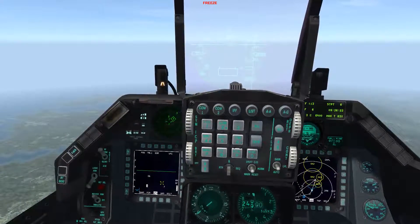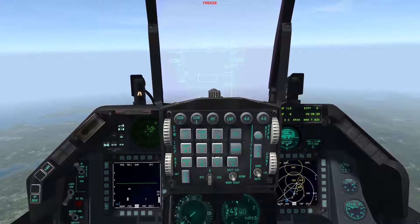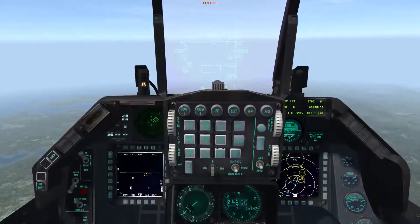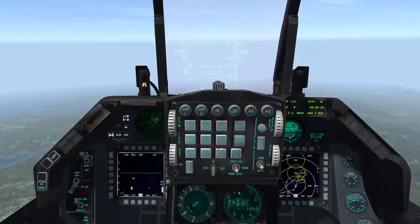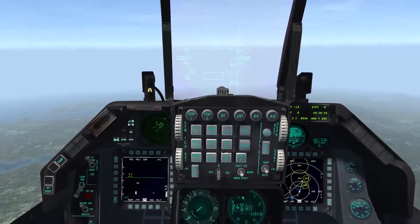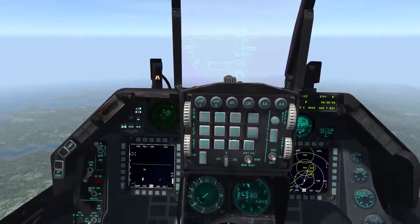What you're doing in this mode is giving it a point on the ground to search around. I'm on steer point six, which is right below me - but this is just for demonstration. Say I had a point set up on this SA-2, I would select that steer point. On the left of your weapons page, these are actual SAM numbers - SA-2, SA-3, SA-4, SA-5, SA-6.